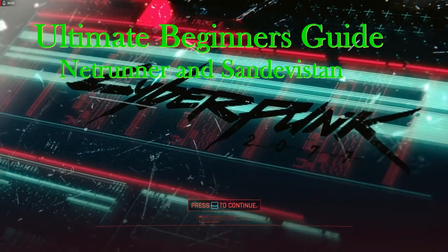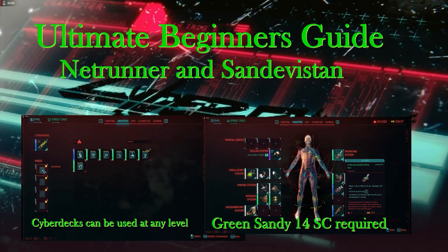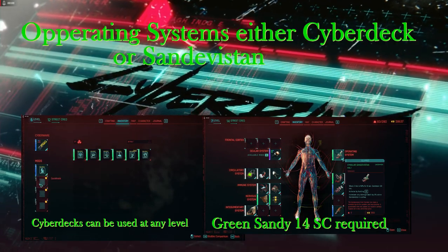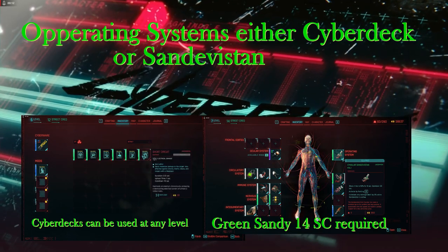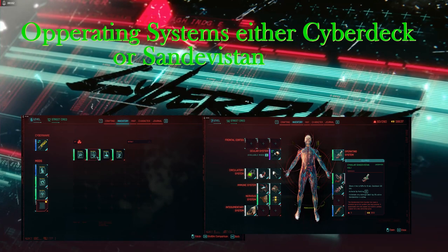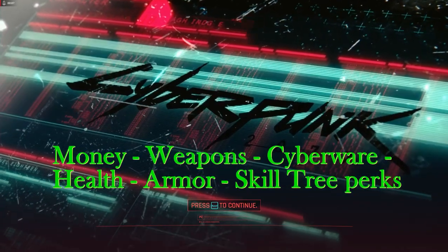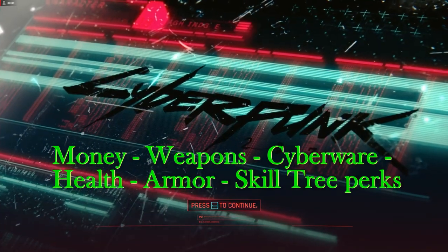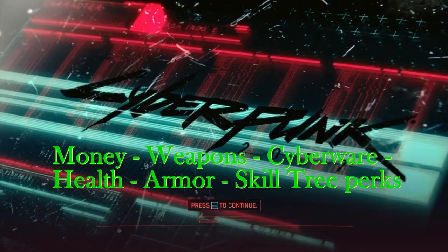So here I'm going to show the ultimate beginner's guide to playing Cyberpunk. You only have one operating system operational at a time, so you can either choose to be a Netrunner or to use Sandavistan. The perks and attributes you put into the skill tree are going to be completely different for each. There are things that are beneficial to both systems: money, weapons, cyberware, health, armor, and skill tree perks.